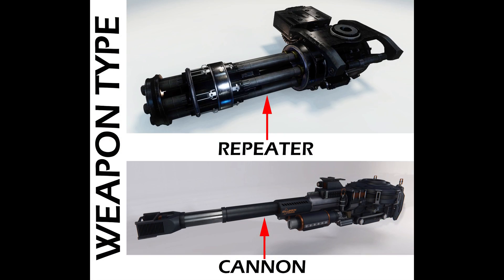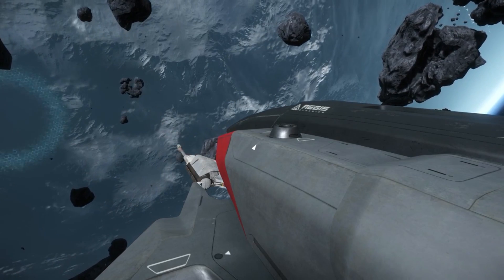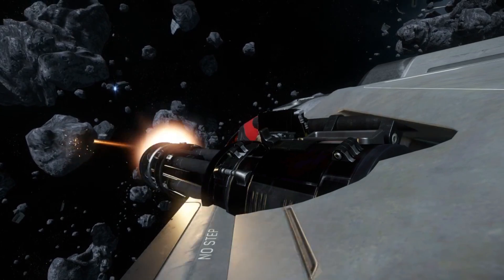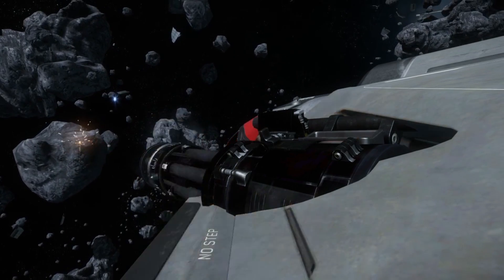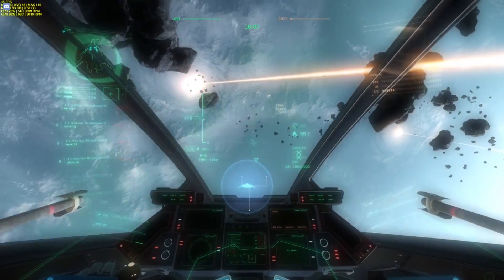Both energy and ballistic weapons can either be cannon or repeater types. Cannons are single barrel, slow firing weapons, with repeaters being multi-barrel and high rate of fire weapons, similar to rotary cannons in real life. Cannons have the advantage of high damage per projectile but a slower rate of fire, favouring accurate targeting.